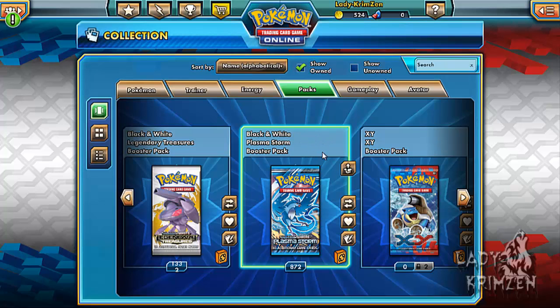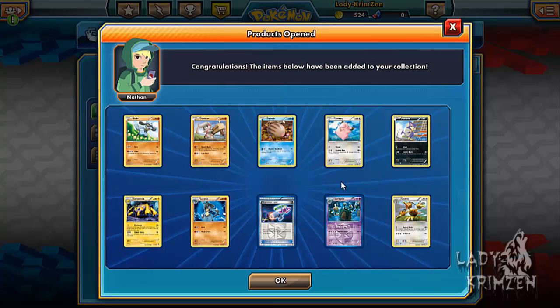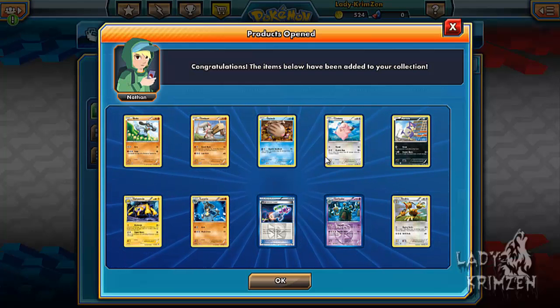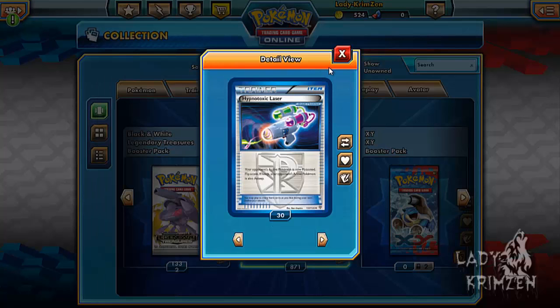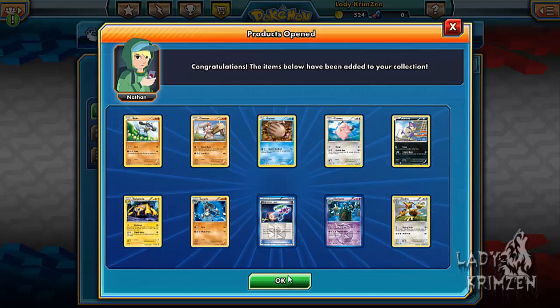Sixth pack: Rylou, Tin Burst, Swinub, Clefairy, Purline, Golbantula, Lucario, Hyno Toxic Laser — which is an excellent trainer item card — Garbador Reverse Holo, and Dodrio as the rare.